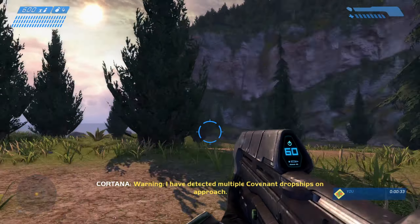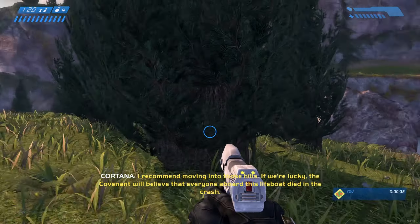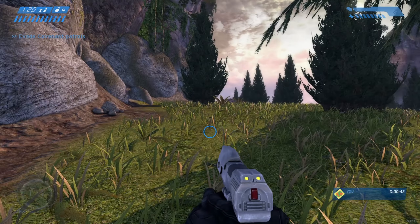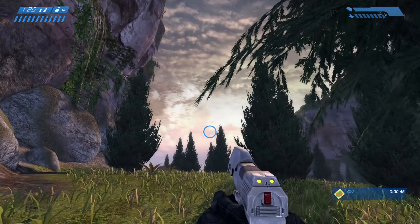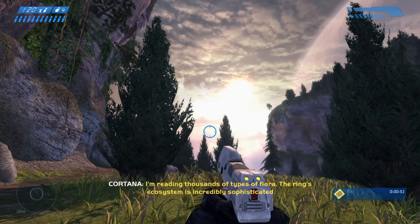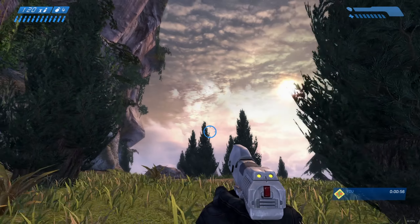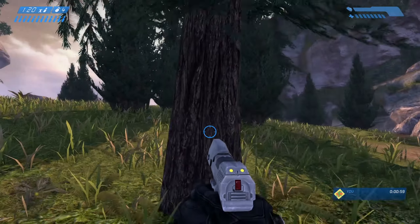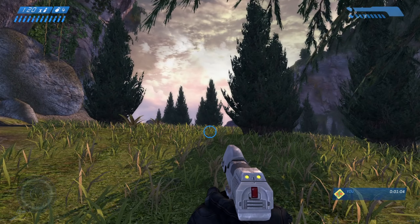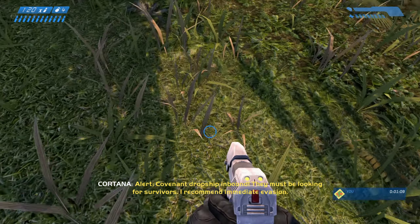There's gonna be a bunch of enemies over there in a bit with a dropship. I kinda want to fight that to get the plasma pistol off to deal with the elites a bit easier, so I just need to wait for the dropship to come in. Alright, there it is — there's the dropship. It's gonna drop some Covenant and we're going to kill them. Alert — Covenant dropship inbound. They must be looking for survivors. I recommend immediate evasion.